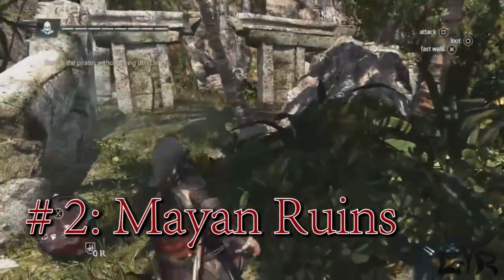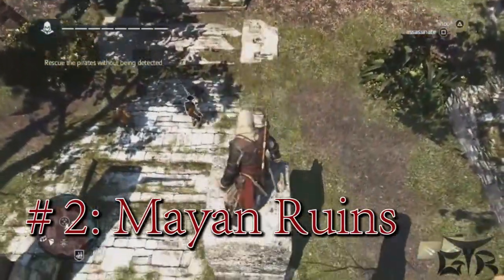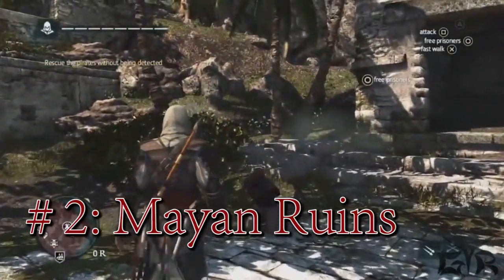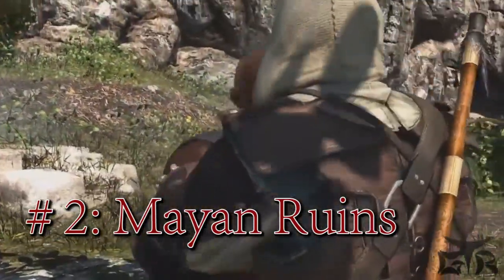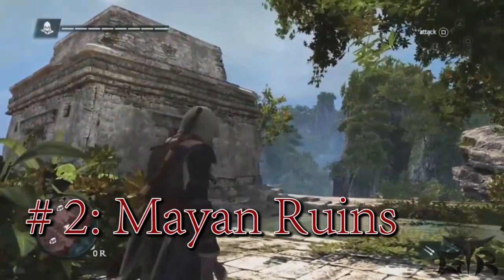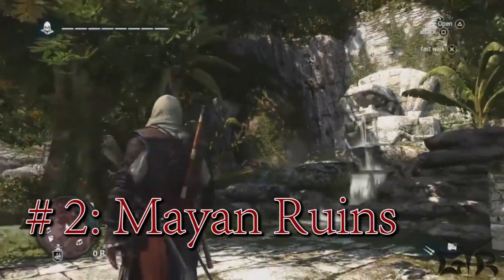This is a scenario where you need to use stealth — if you're detected by those guards they will kill the hostages, so it's to your advantage to use the environment to figure out how you can take them out without being detected. Now that we've freed these prisoners they are more than happy to join our crew — this is just one way of gaining crew members. There are also taverns and many different setups. Going back to the treasure map, we can see the treasure is actually behind the temple near a fountain.